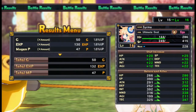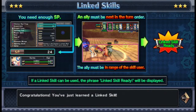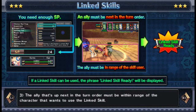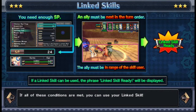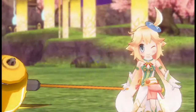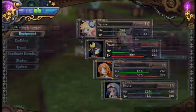Prayer - these are interesting. We got the tutorial for it. These are linked skills, not linked attacks. You must have enough SP and an ally must be next in turn - that ally will be used in the link skill. Up to four characters can participate. This is where cut-ins come into play.